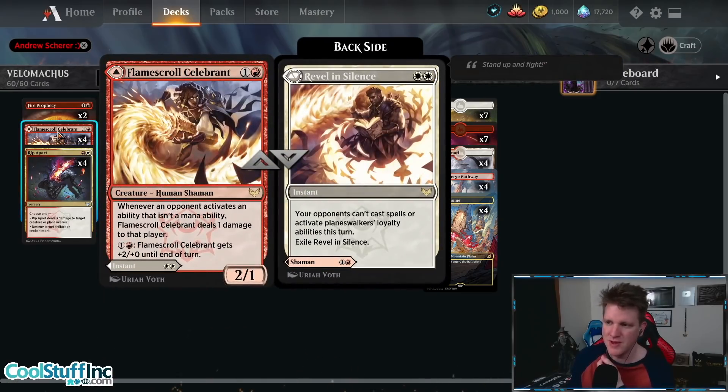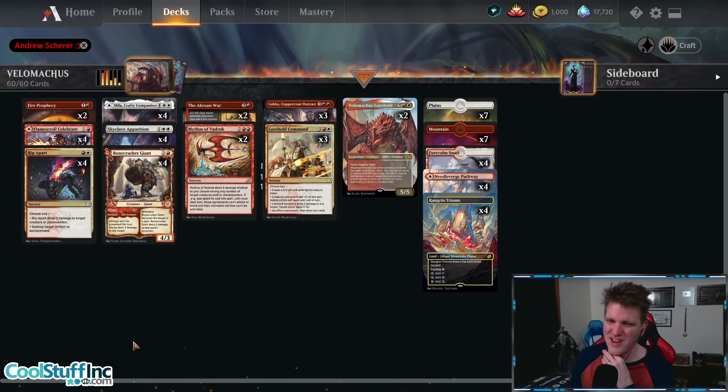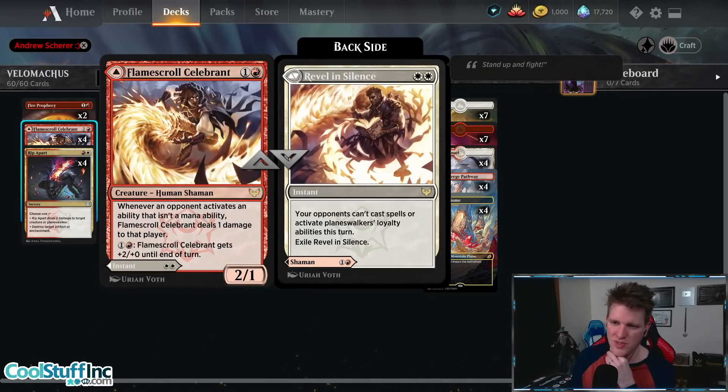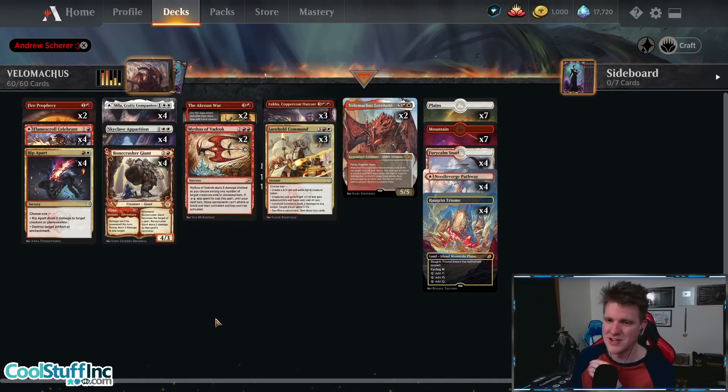Here's what happens: if they cast Emergent Ultimatum and you respond by casting Revel in Silence, yes, the Ultimatum will still resolve. They'll still get to pick the cards, but they won't be allowed to cast them — whatever spells they pick just end up getting exiled. So it's a pretty cool backdoor way to beat Emergent Ultimatum. And if they're not the Ultimatum deck, you still get a 2-mana 2/1 with an interesting ability that people underestimate — it can cause a lot of damage.